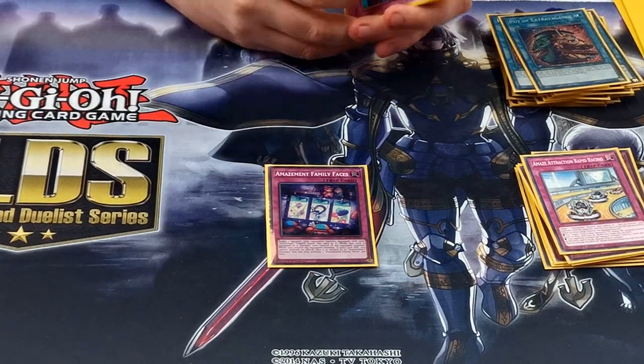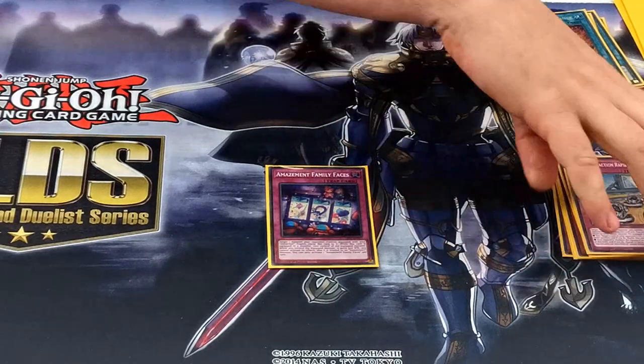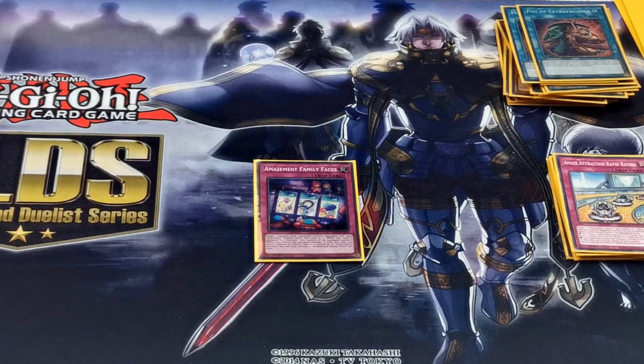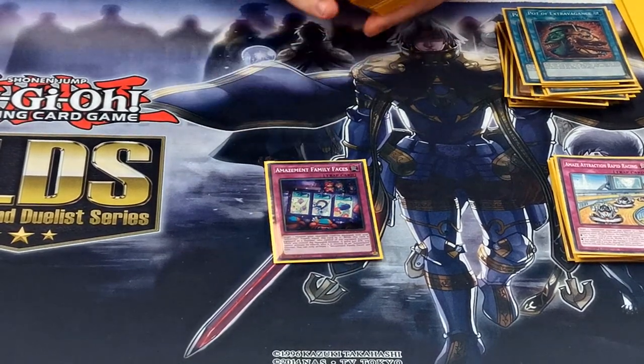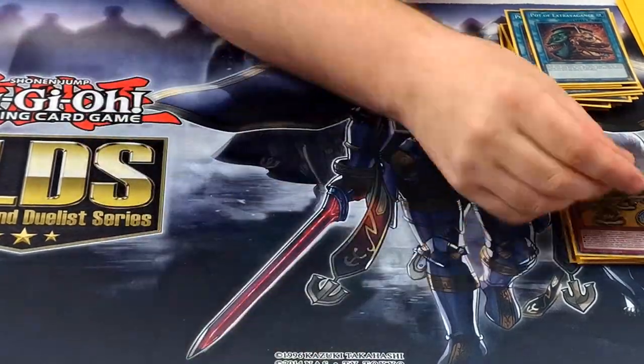Familiar Faces — the only problem with this card is it's not an Amazement Attraction card, so you can't set it with most of the monsters. You can search it with the Ticket though. Basically you target one monster your opponent controls that's equipped with one of your trap cards, take control of it, negate its effect, and it becomes an Amazement card — so it's a little snatch steal.